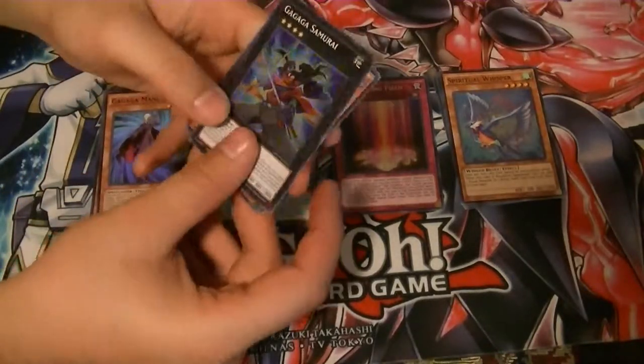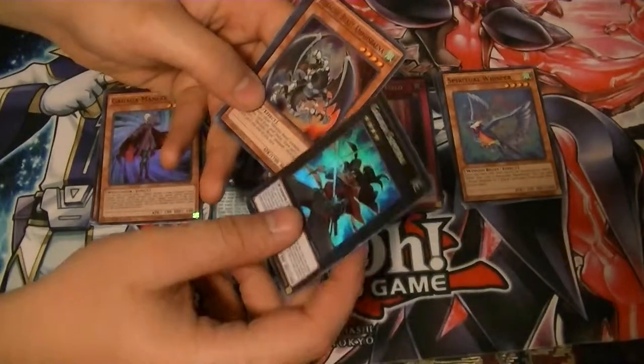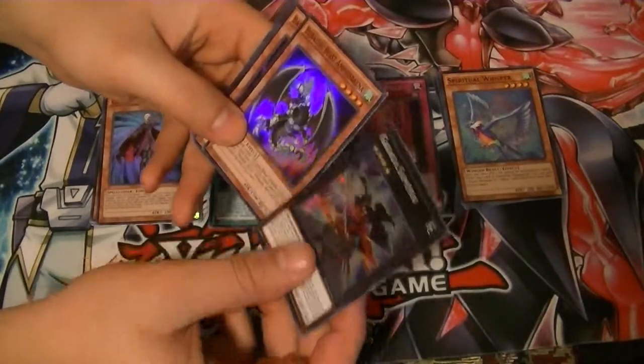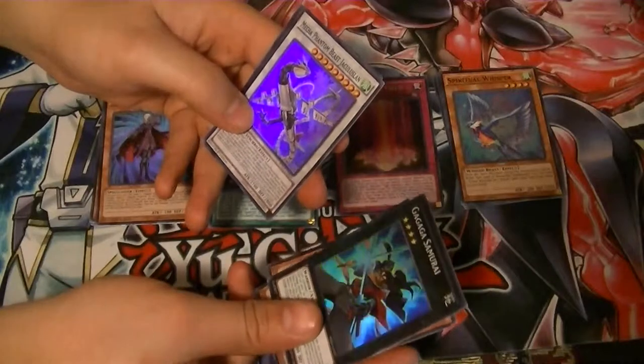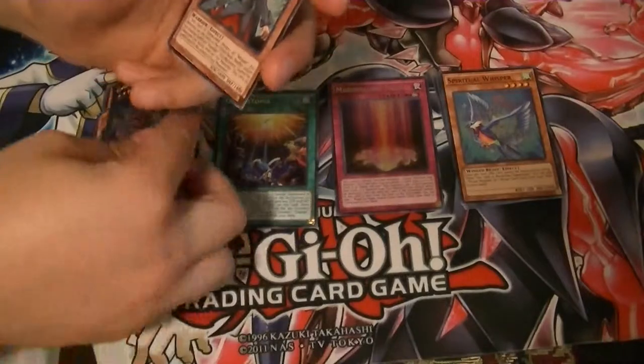Ga-ga-ga Samurai, Heroic Beast Emphysema — I can't say these words — Battalion Boxer Shadow, Mecha Phantom Beast, Checklist Land, and a Numeral Hunter.